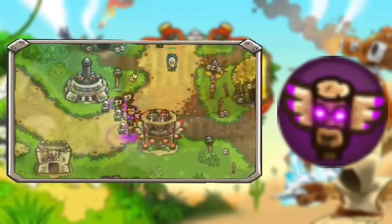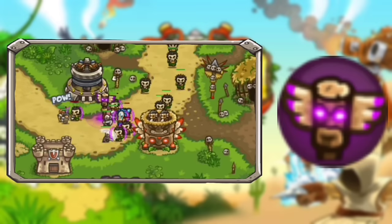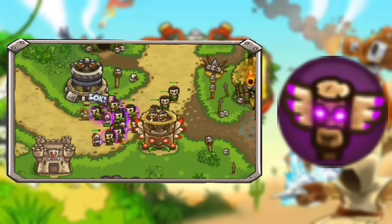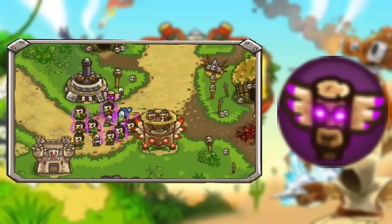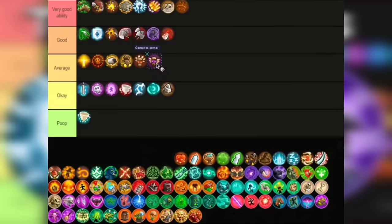Next up is the Totem of Spirits. If you're having problems with all those shamans, this is the number 1 counter for them — it silences or disables their power to cast spells. Pretty cheap at around 450 gold to max out, and it works really well. I'm putting this one in Average as well — it has its uses.